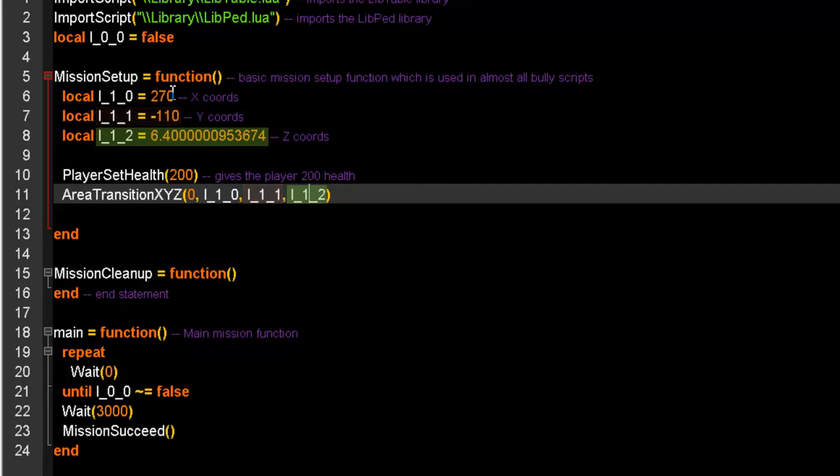So it's going to teleport to 270, minus 110, and 6.4 followed by a long string of decimal digits. In summary, it is going to teleport us outside the boys' dorm.